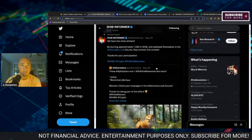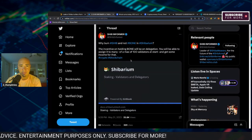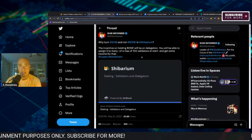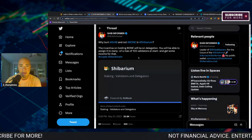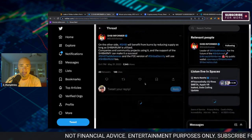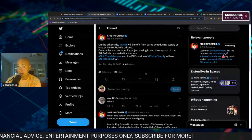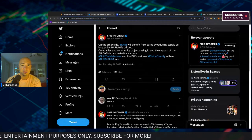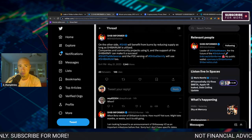Going over to SHIB Informer's Twitter page: why burn SHIB and not BONE in Shibarium? The incentive on holding BONE will be on delegation — you're going to be able to assign it to many of the max of 100 validators at start and get some income for that. On the other side, SHIB will benefit from burns by reducing supply as long as Shibarium is utilized. Companies and community projects using it, and the support of the SHIB army, can make it a huge success.